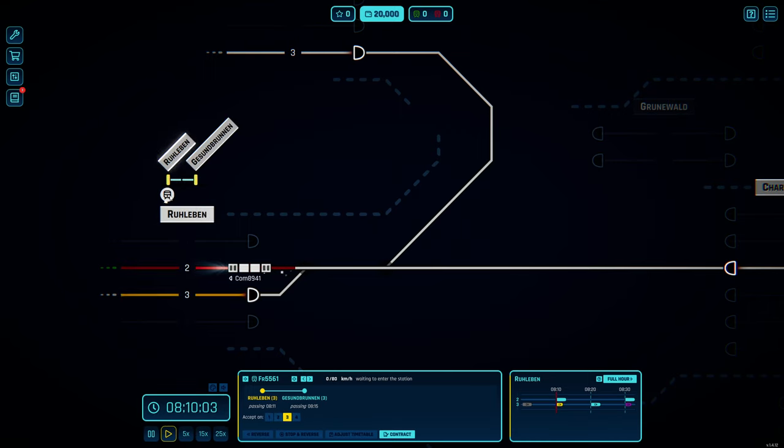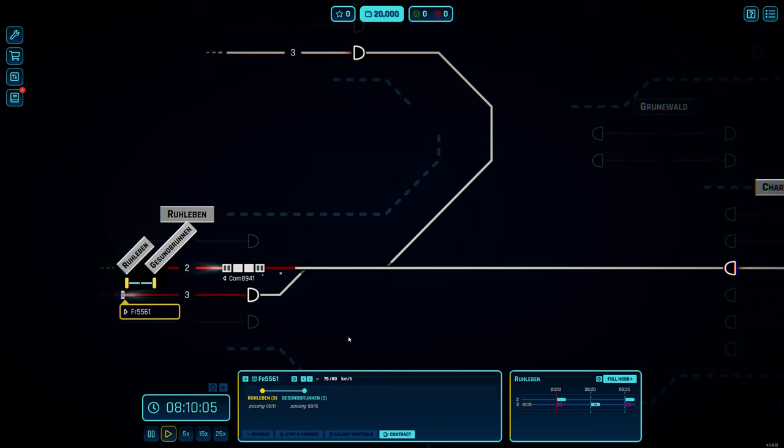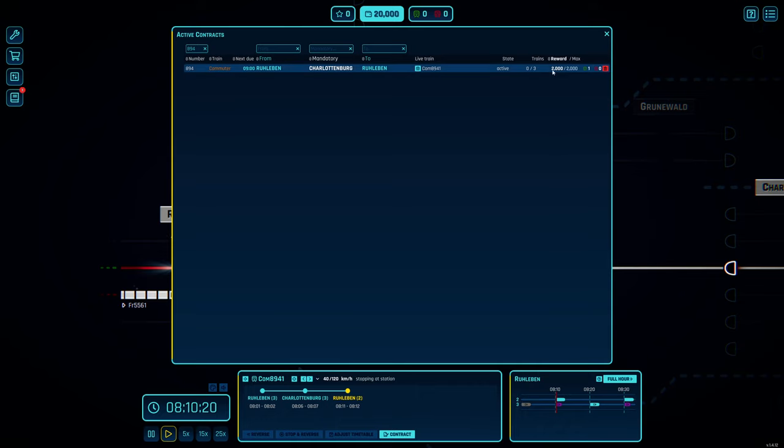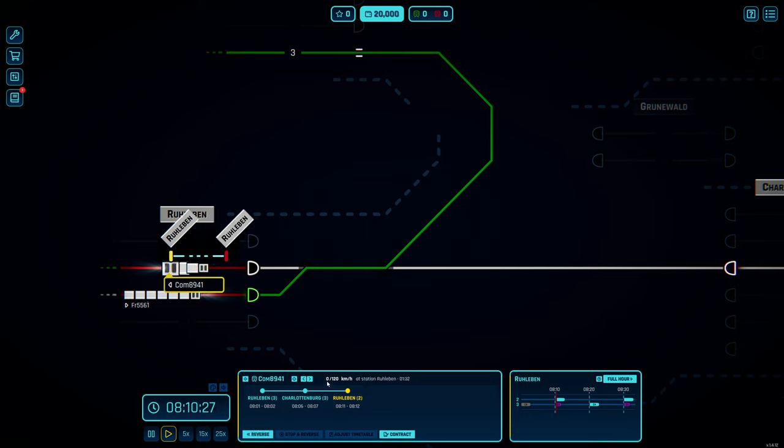There it is - our freight train. We're going to accept it on platform number three and it's not going to wait, so I'll activate this right away. You can go all the way up there for freight train 5561. In the meantime this train is slowing down and we're going to get our reward - 2,000 credits once we complete that, and one regular experience point.